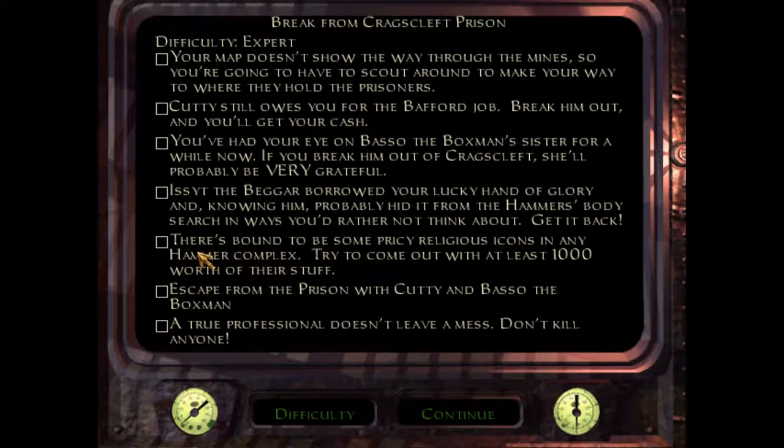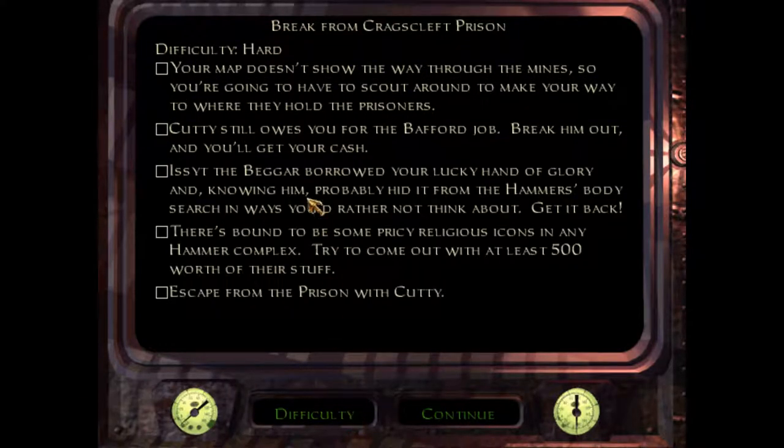And then expert — there's a lot more. Break him out, and there's actually more. So sister — break him out, she'll probably be the beggar — so break another guy out. 1,000 instead of 500. Cuddy and Basso, and not kill anyone. So based on how my first mission went, I don't think expert is quite where I should be yet. I need to learn the game a little bit more. But I do like the idea of having a couple more objectives in these missions, so I think I'm going to try hard. And if it's really not working out, maybe we can cut it back down to normal. Let's try it on hard.